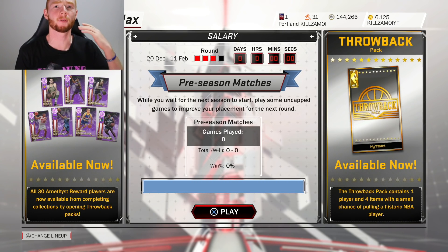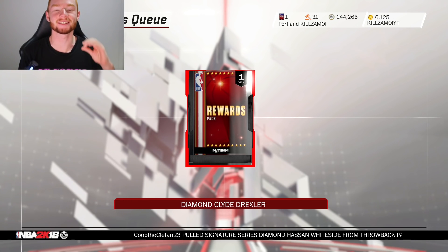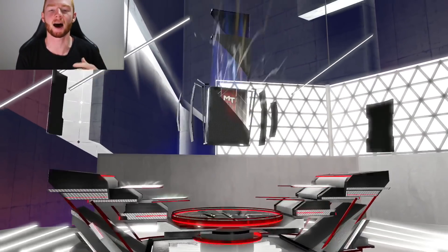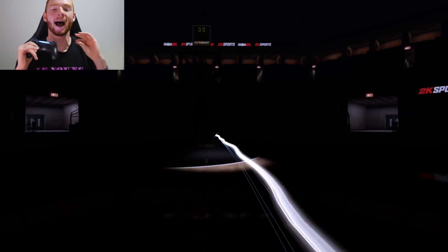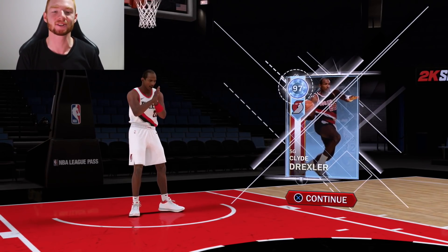We're back again with another NBA 2K18 MyTeam gameplay and I am so excited to do this one. With the recent season of Supermax finally completing, we knew the reward for a long time and it was Diamond Clyde Drexler. When I look in my rewards queue you can see we've got this rewards pack and below it says Diamond Clyde Drexler. We're gonna open this up and hopefully we can get him — hopefully there's no glitch. We get the Diamond Flash right there, flip the card, and there's Clyde Drexler. Welcome to the squad.